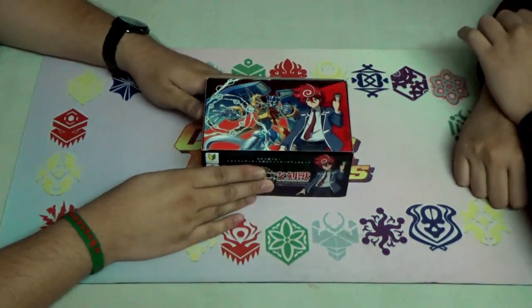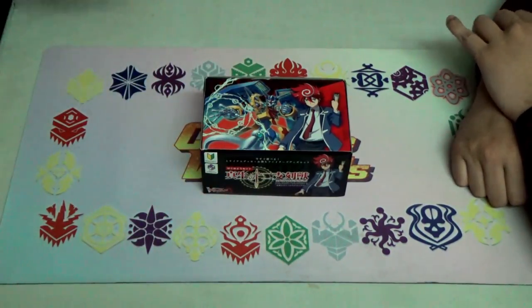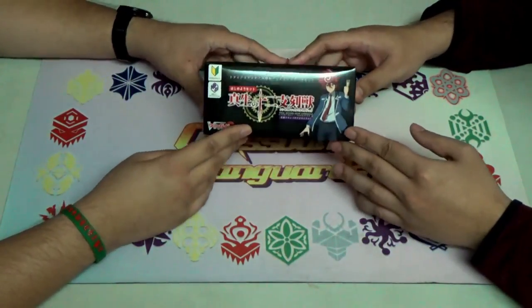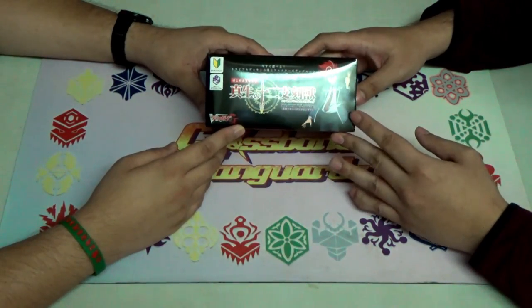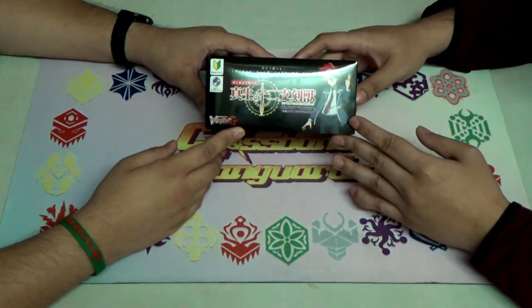So today we finally have our GTD-09. The name of this trial deck is — what is it in English? True Zodiac Time Beast. Even though they have 'trow' in the Japanese, but yeah. The Japanese pronunciation is Shinsei no Junishi Kokuju.